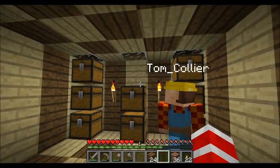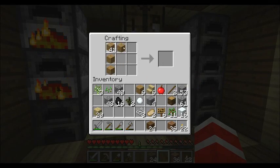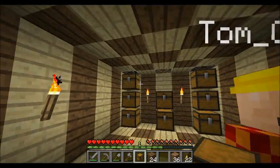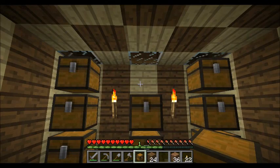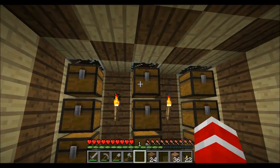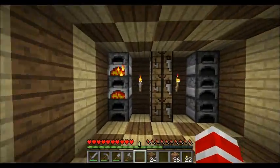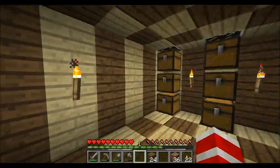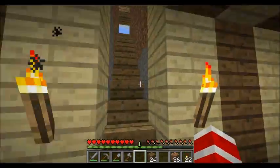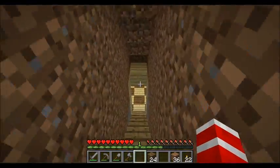It actually does look good. And then more chests. I don't know what else to put in the centre. I suppose I could put signs. Just have it like that — willy-nilly. And then we can get glowstone later, pimp it up. Oh, I can get skylights — glass in the roof and then light comes down.